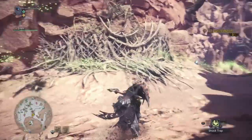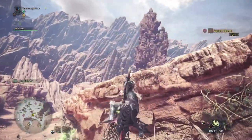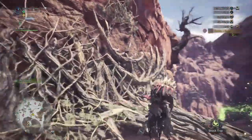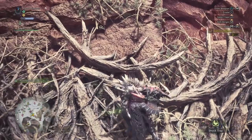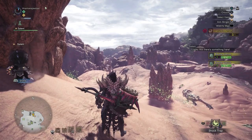Otherwise, if you see vines or sometimes mushroom ledges and things like that, you can run up — you actually have to use the run button — then run up halfway, jump off, and do your attack, like I'm doing here. As you can see, I ran into the wall for a bit; you do need to use the run button to start running up the wall.